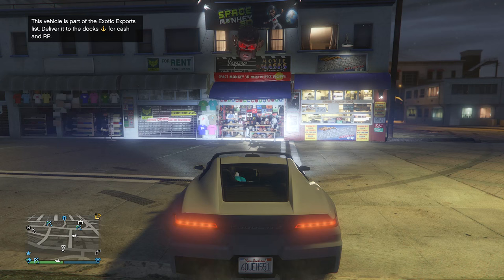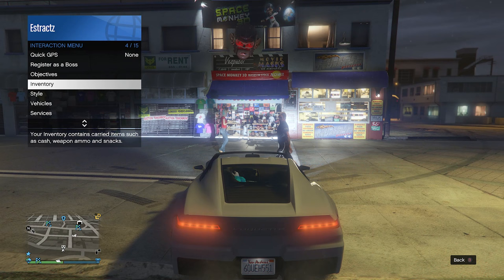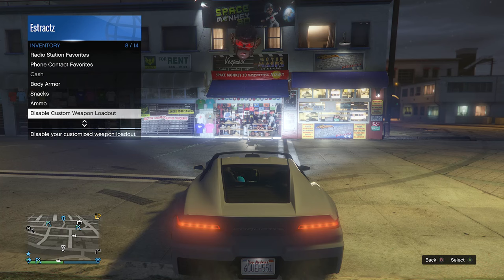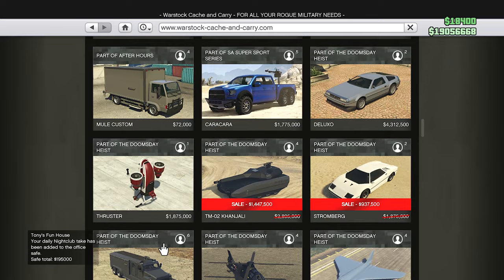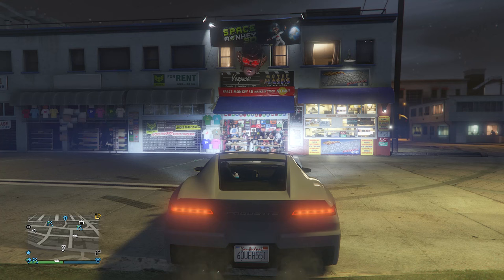Once you've loaded back into a public or invite-only session, we're going to get the juggernaut outfit — the ballistic equipment. Pull up your interaction menu, go to inventory, and scroll down until you find ballistic equipment services. If it's blocked out and you don't have it, pull up your phone, go to the internet, click on travel and transport, then Warstock Cache and Carry. Scroll down until you find the ballistic equipment armor — it's around 500,000 dollars, which isn't that expensive.